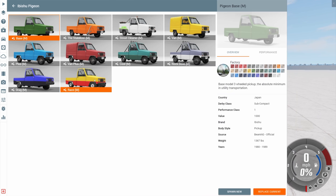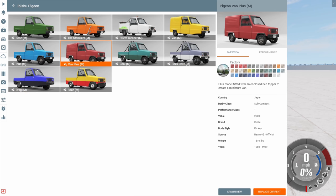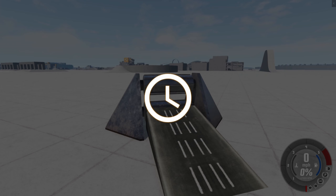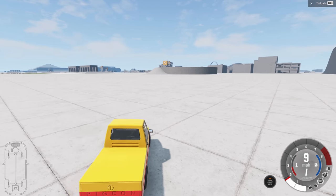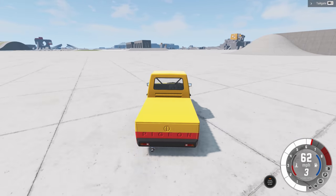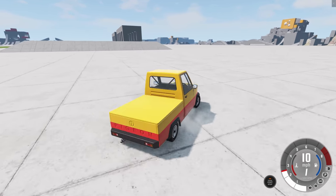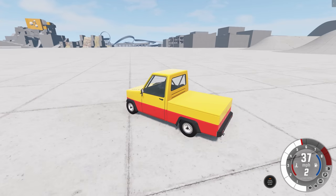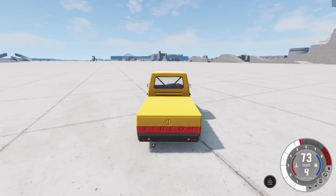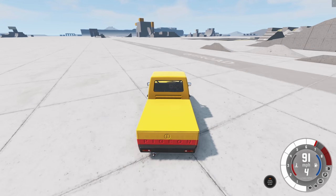And then how about that pigeon? There's a race version of the pigeon, a drag version, a rock dove version, the van plus — and these all have four wheels by the way. These are four-wheeled versions of the pigeon, I mentioned it earlier. We're going to try out the race version a little bit. With the race version of the pigeon it's surprisingly fast and surprisingly stable. This pigeon looks like McDonald's — when you've got a red and yellow vehicle, what else are you going to think of besides yes, this is Ronald McDonald's race car to make children happy?